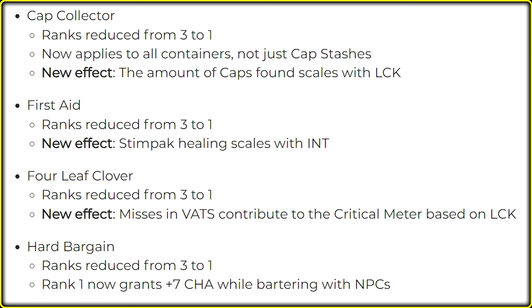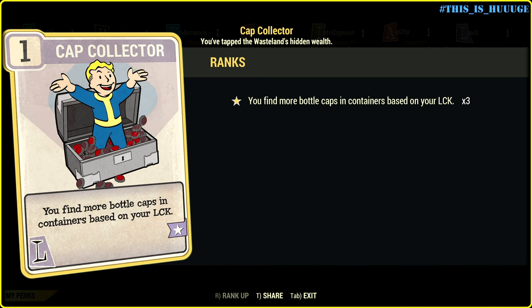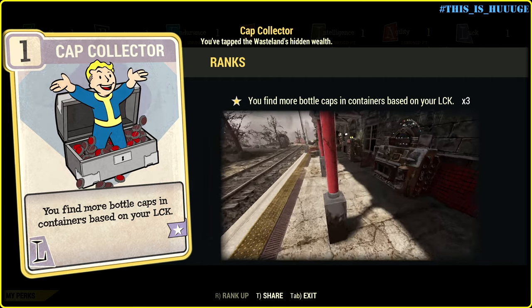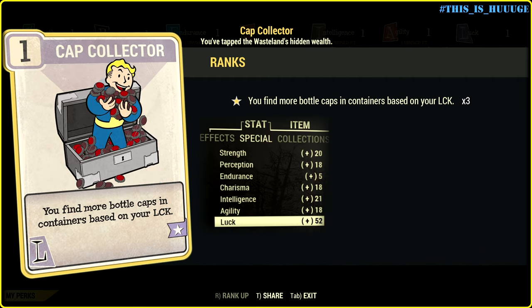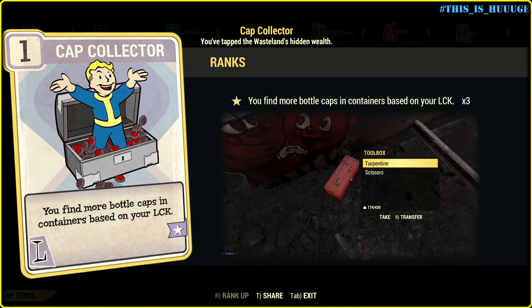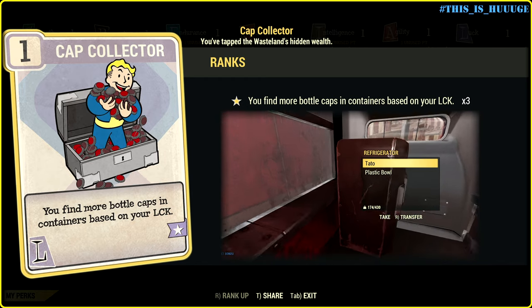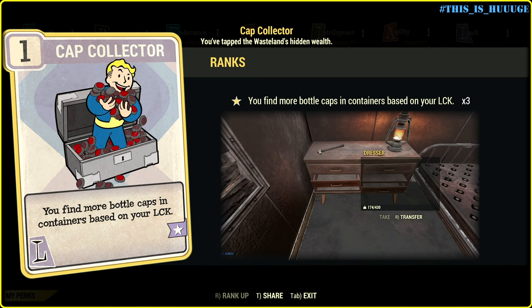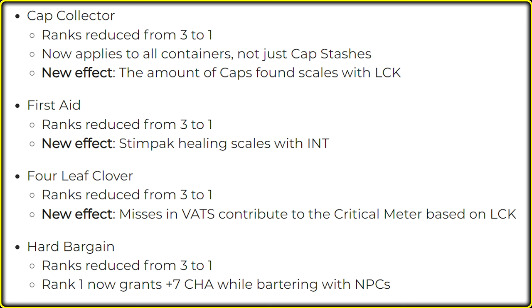Cap Collector ranks reduced from 3 to 1, now applies to all containers, not just cap stashes. New effect: the amount of caps found scales with luck. I checked the same containers on different servers with just 1 point of luck and 52, and found 0 caps in both cases. In my book this perk is useless.